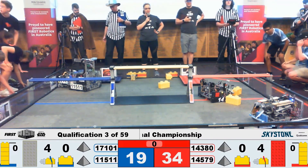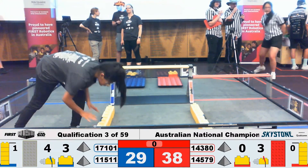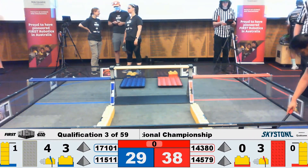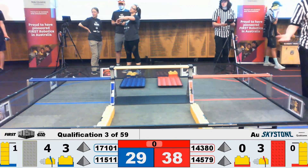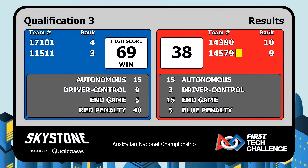That concludes this match. Stop your robots. Well done, teams. Congratulations to the Blue Alliance with 69 points. We got a yellow card on the Red Alliance — yes, for blocking. The Red Alliance has a yellow card and accrued 40 penalty points for blocking the Blue Depot. The robot couldn't move but broke down in the wrong spot, and the Blue Alliance couldn't operate because that robot was blocking the area. Well done, Blue Alliance.